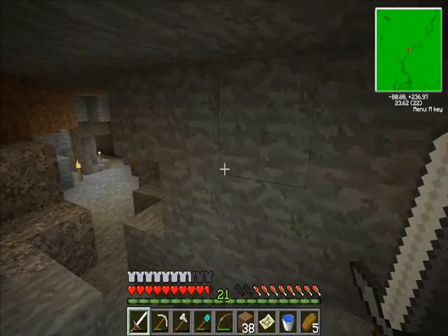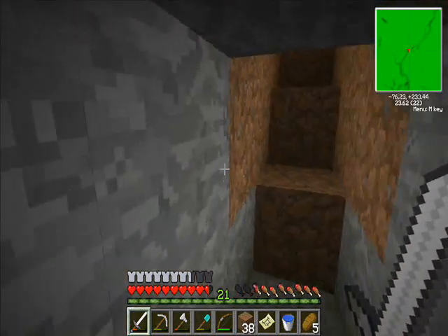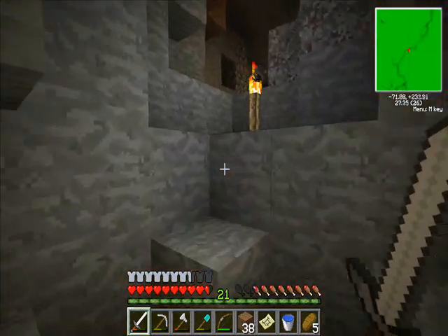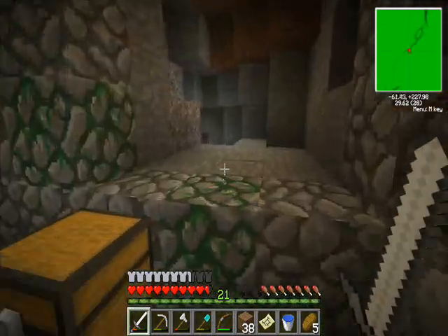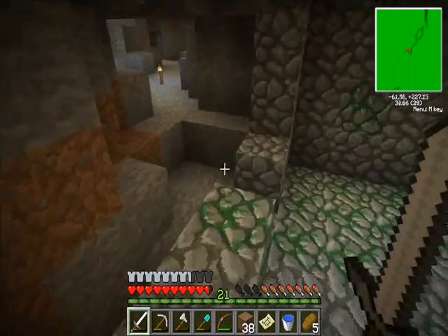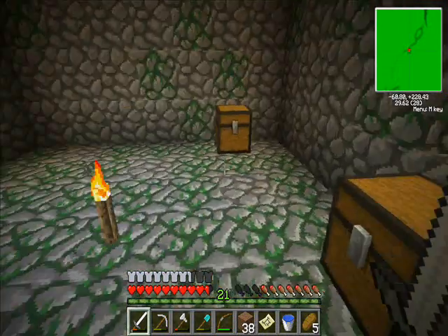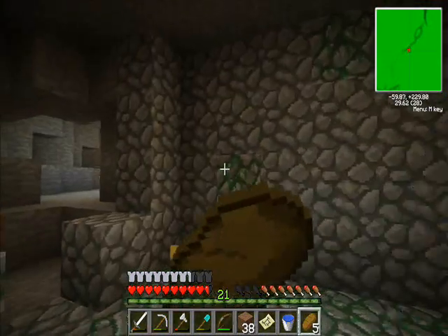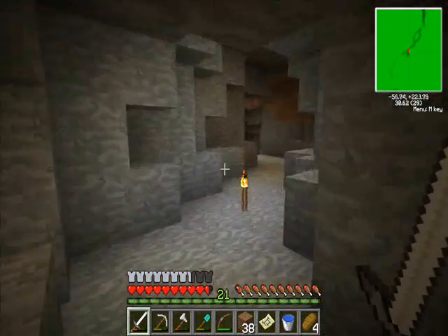That was where the diamond was - I marked it because I was going to try and get a fortune pickaxe with my 21 levels. But I couldn't, because I'd have to kill a lot of cows to get enough bookshelves in the enchanting area for that. But you'll see what modifications I've made to the base when we get back there, I hope, for this episode.